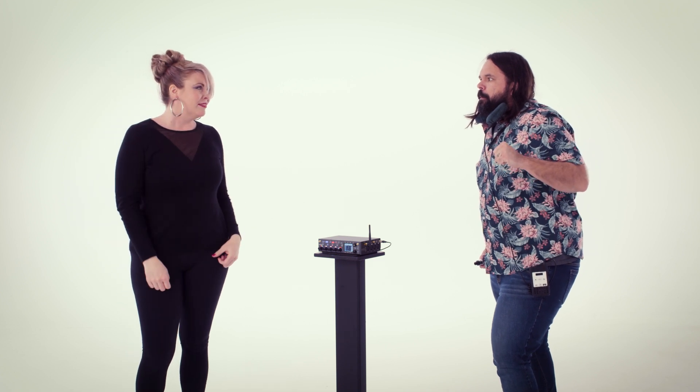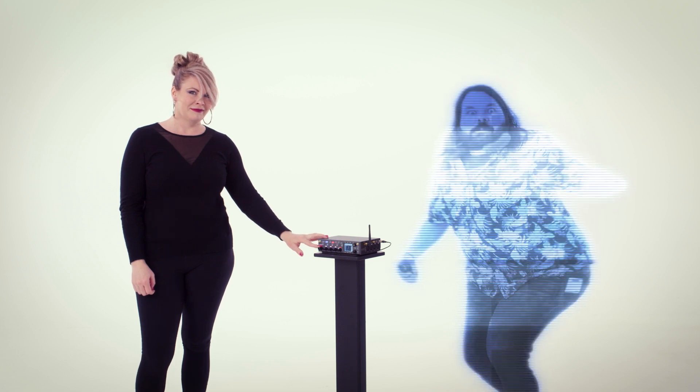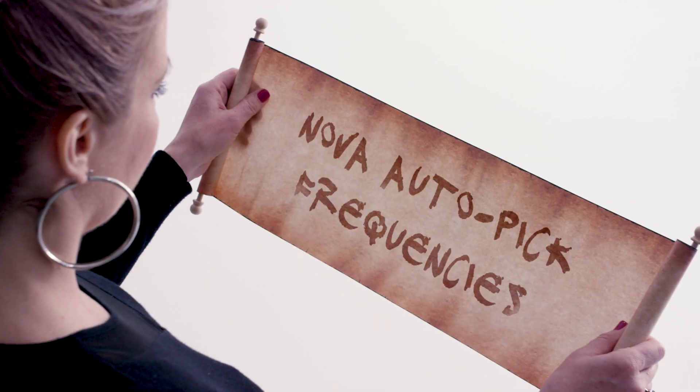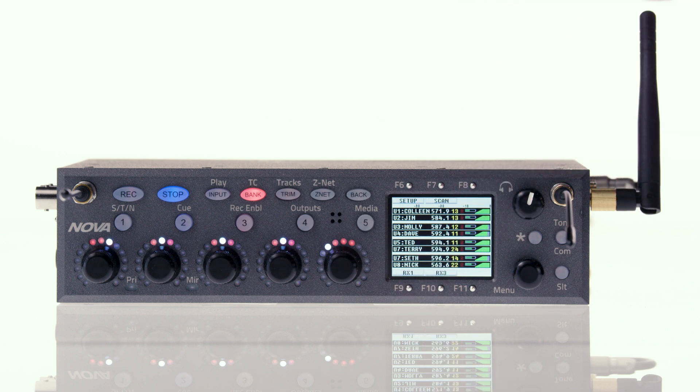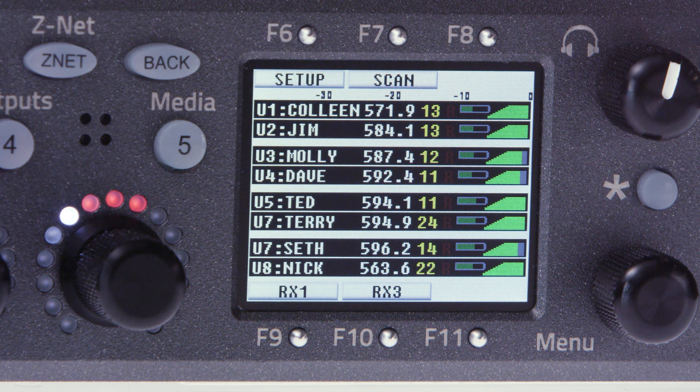So happy to be free. Nova Auto-Pick Frequencies. Whether you're starting your day or taking RF hits halfway through, within minutes the Nova can automatically scan the RF spectrum, select the clearest channels, and refreak your transmitters with no need to disturb talent. This Nova has two MRX414s in it, so we can receive audio wirelessly from eight separate transmitters. We've already got these routed, so let's begin by pressing F9 from the home screen to go into the RX menu. In the receiver screen, you see all eight received channels. On each channel, you see the transmitter's unit code, the transmitter's name, the frequency it's currently on, the Zaxnet gain setting, the transport status — which is play, record, or stop — the battery level, and signal strength. In the background of the track itself, you can see the audio level.